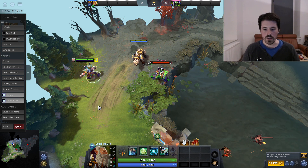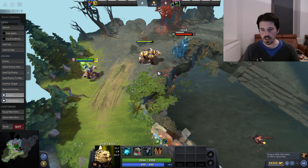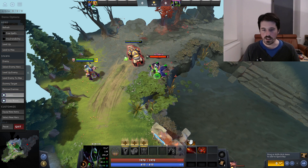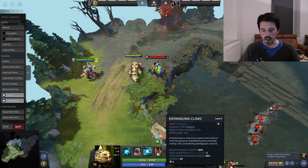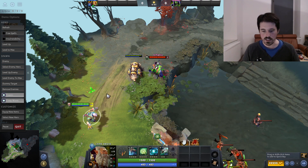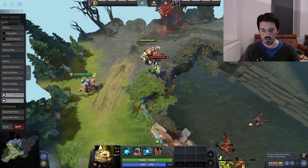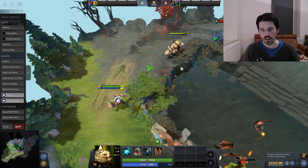Your third ability is Savage Roar, which causes nearby enemies to be feared, making them unable to do anything except run away — they can't use items, they can't use spells, and they can't react in any way. It does not go through BKB. It also only casts around the unit that casts it, so you cast it on either the hero or the bear, and it only works around those two. If the bear casts it, it's also going to be on cooldown for the hero, and vice versa.